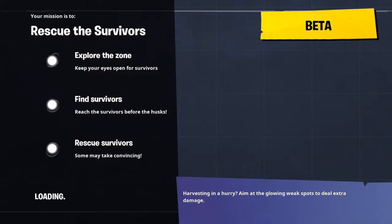If you play with randoms, you'll notice they just don't care about getting all the survivors, which is very foolish of them. Getting all the survivors ensures you get a level 4 chest as opposed to a level 3 chest, giving you 30% more experience across the board — commander XP, schematic XP, all of it. You also get more people, so there's really no reason not to save all the survivors. There's more than enough time.